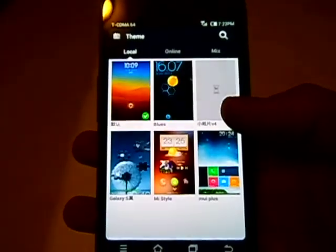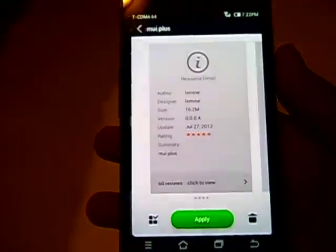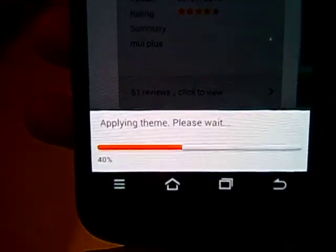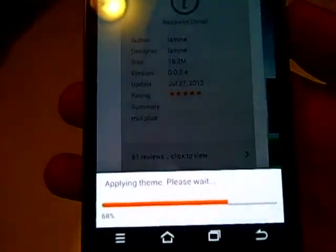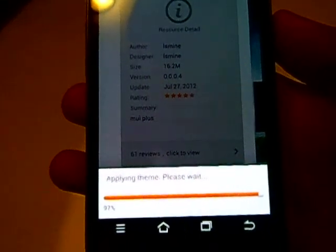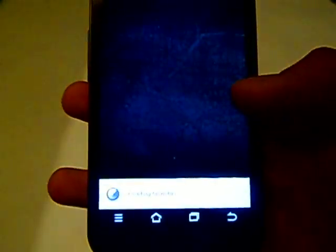Let's go to themes. I already downloaded six of them. I'll go ahead and install this one — apply. It just takes a couple of seconds. 4G is working, everything's working. Nothing is really bothering me about it anymore.